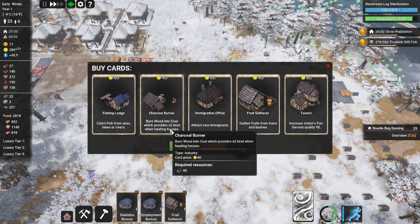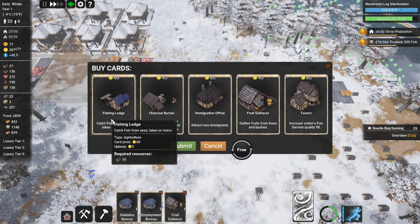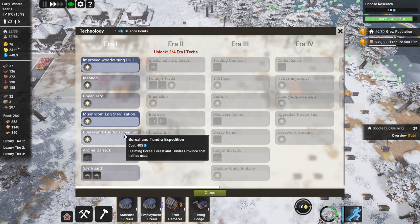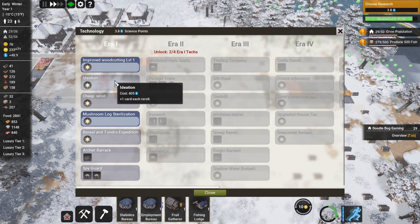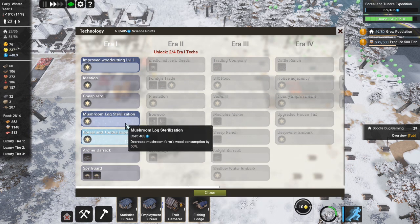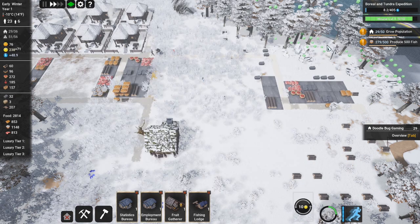We've got a charcoal burner with quite a bit going on. Could do with another fishing spot. Let's have a look at other things we can get here - re-roll costs half as much. Ideation gives plus one card each re-roll. Claiming land costs half as much - I'm going to go with that one, then we can start unlocking other bits as well.